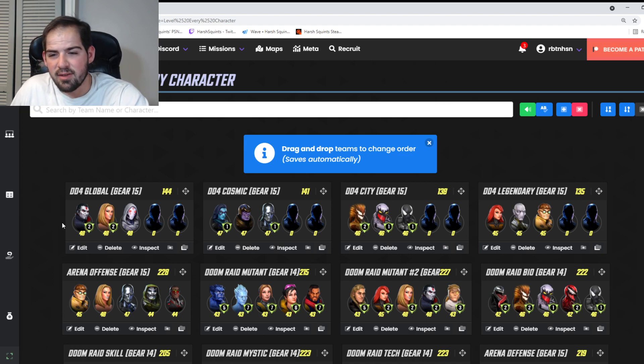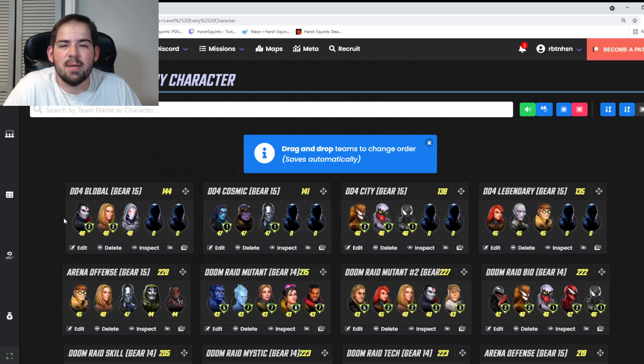For DD4 Global, Ghost and Emma Frost combo very well. Emma uses her special to apply slow to everyone, then Ghost extends those slows with her ultimate. Mr. Sinister is there for heals and cloning — if you can clone a Captain America to get more energy to Emma Frost and Ghost, that's great. I beat Global in about four days with Baron Zemo as my fourth character.